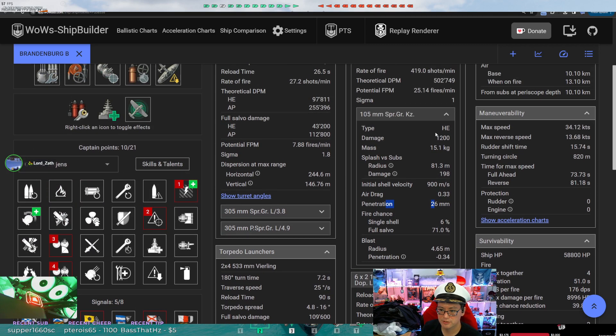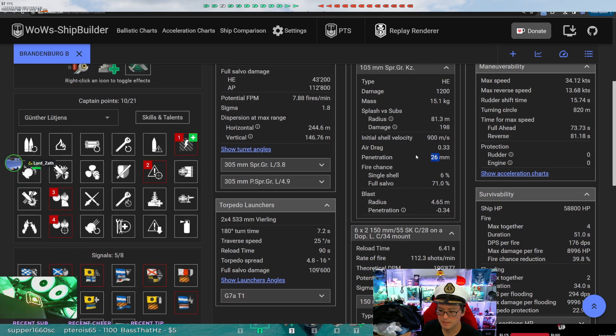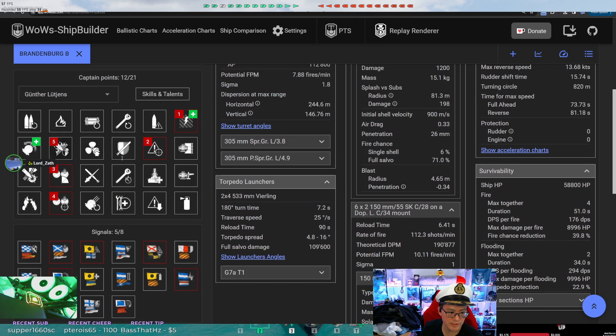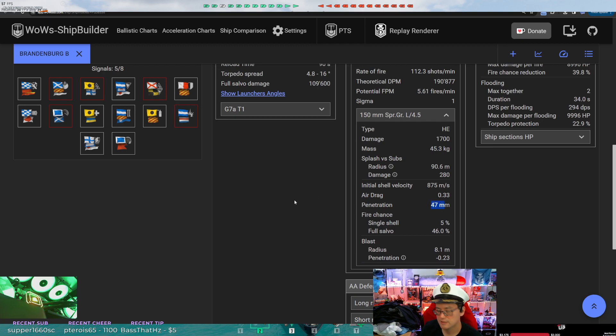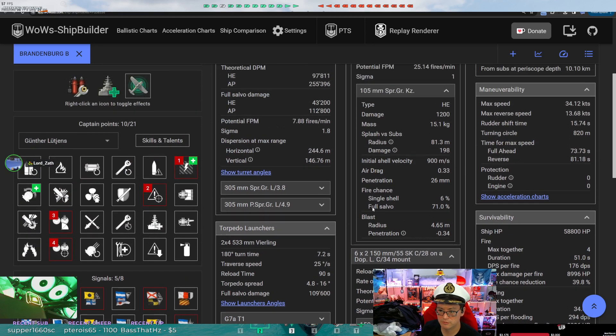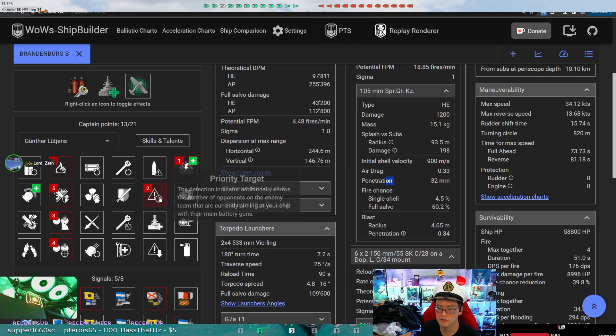If you're going to go IFHE for extra penetration, then yes, it's worth taking Demo Expert. Your 105s will only penetrate 36mm without it, and 26mm just isn't enough. Your bread and butter is penetrating 32mm armor. Your 150s will pen 38mm automatically; with IFHE they pen 47mm, which gets you American battleship deck armor. The real benefit is those 105s penetrating 32mm. If you have Lutjens on a Schlieffen, you absolutely want IFHE and Demo Expert — and you just melt everything.